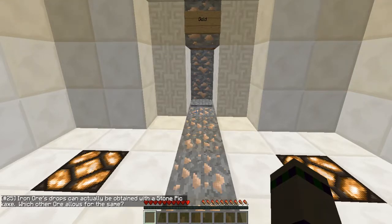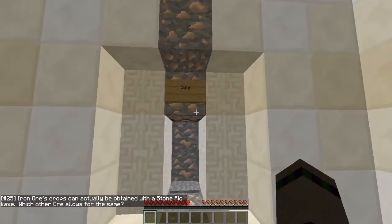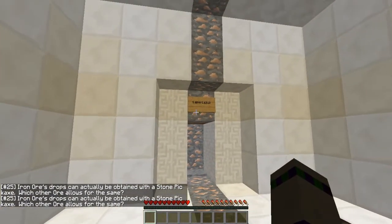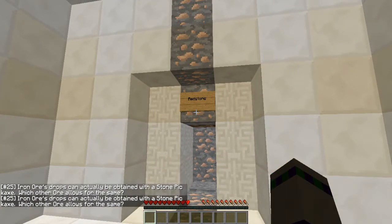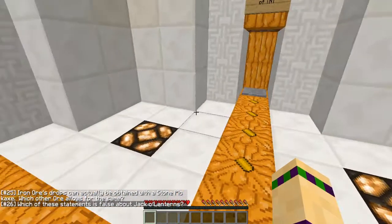Iron ore - you can attain it with a stone pickaxe. Which other ore allows for the same? Gold does not, with stone. Redstone does not. Emerald - questionable. Gold definitely no. Pretty sure redstone no. Let's go lapis because nobody cares about lapis.